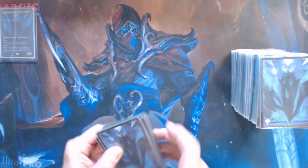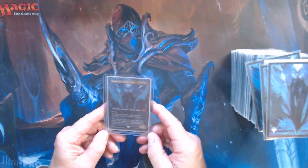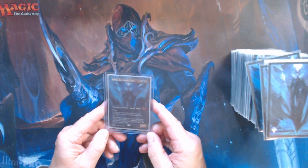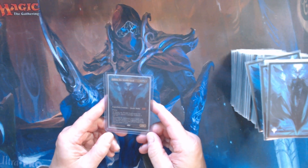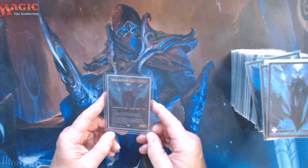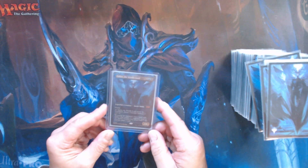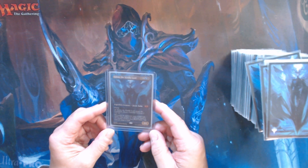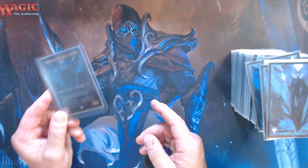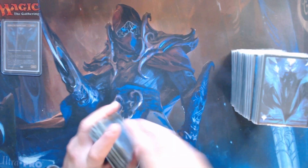Okay, here we are, back again. This is Talion the Fey-Blooded — a commander, 3/4 flying. When it enters the battlefield, you name a number between one and ten. Normally the number is two in cEDH, but it could be one or three. If an opponent plays a spell with that mana value, or has power and toughness equal to that number, they lose two life and you draw a card — card advantage in the command zone.